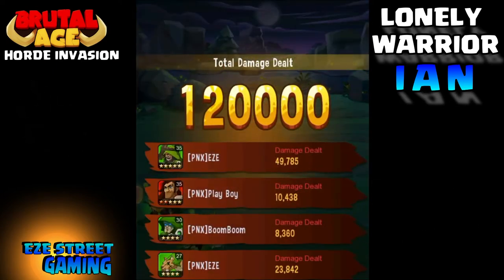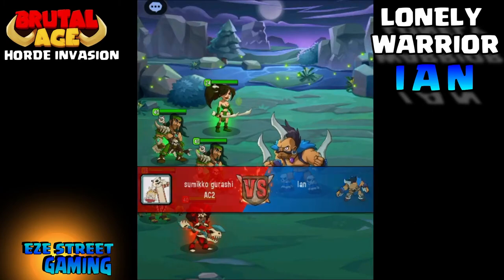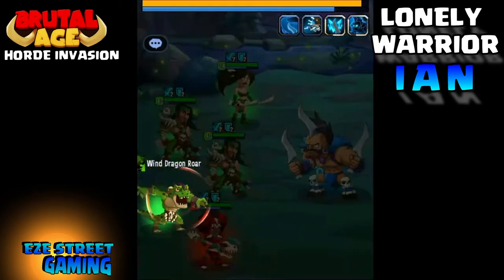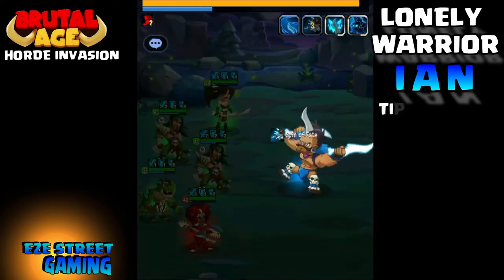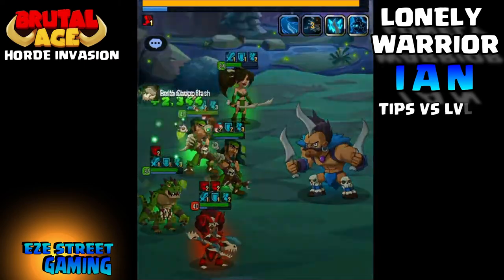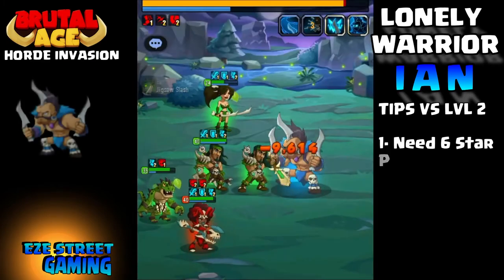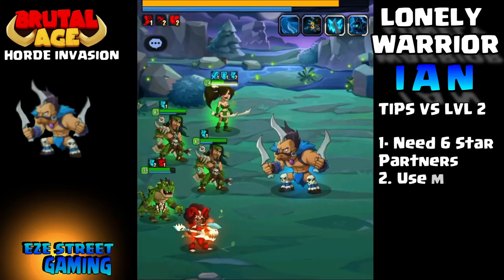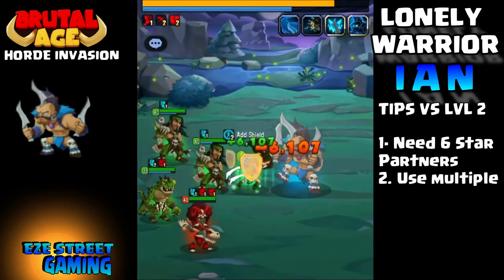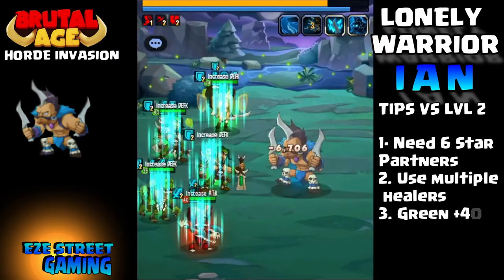By keeping green and blue partners, they take less damage and deal more damage against Ian. Once you get into level 2, it's less of a suggestion and more of a necessity — you really have to keep reds out if possible. You may see a red hero like the red guitarist, but she's level 40 and very sturdy. For level 2 Ian, you want to have 6-star partners.